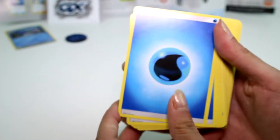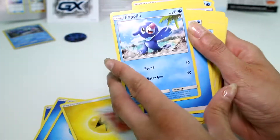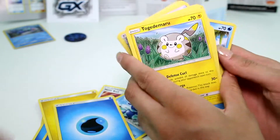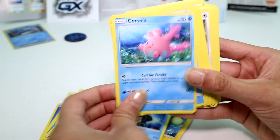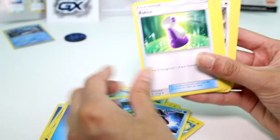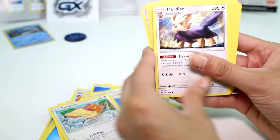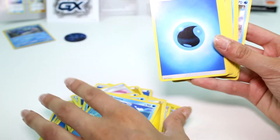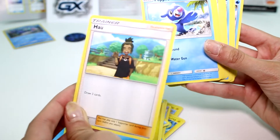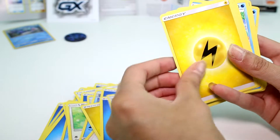We got a lot in here. So we got energy, Chinchou, Nest Ball, Popplio of course, Togedemaru — so cute — Lanturn, Shellder, Cloyster, Corsola, Golduck, Wingull, Potion, Togedemaru, Psyduck, energy, Lilipup, Spearow, Herdier, Primarina, Brionne — I don't know how to say that one — that guy from the game, that is so annoying. And these are all duplicates here. Lilipup.